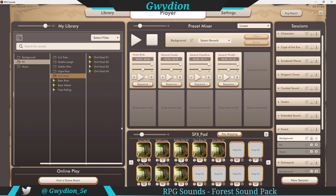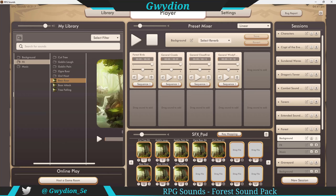Then finally for the folders you have owl hoot — four different sounds. And then you have bear roar, and boar attack, and then a tree falling. Those are the background and the sound effects.